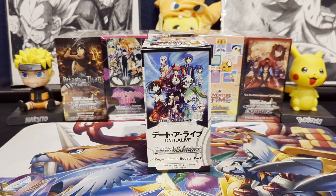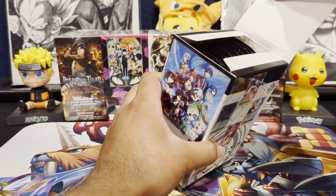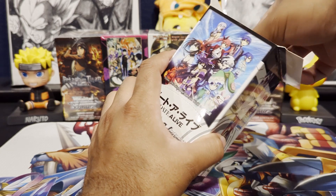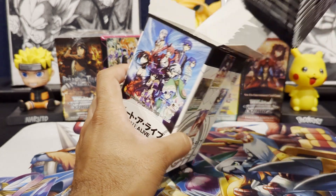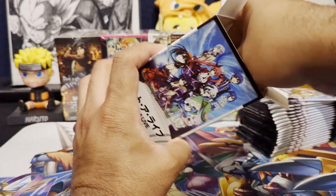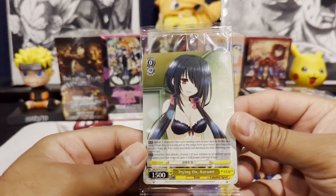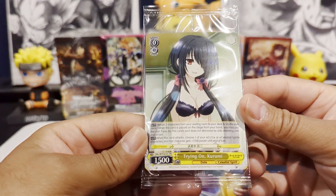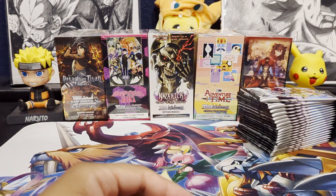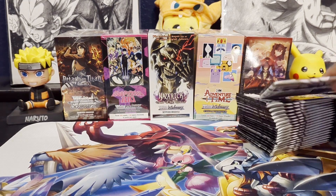Alright, I got the box all unwrapped. Each box has 20 packs in it and has one box topper. I'm going to take the packs out and put them over here — we do have a box topper. We have a Tokisaki Kurumi promo. Alright, we'll get into the opening.